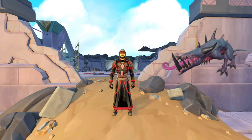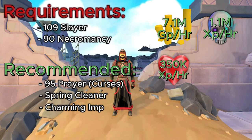In this method, we're going to be talking about AFK-ing Abyssal Beasts. For the requirements, you are going to need 109 Slayer in order to do any damage to them. You'll also need 90 Necromancy to have the abilities to dish out damage to them. As for the recommended stats, 95 Prayer for Curses — you're going to want to use Deflect Melee here, so it's pretty recommended to have Curses unlocked as well.